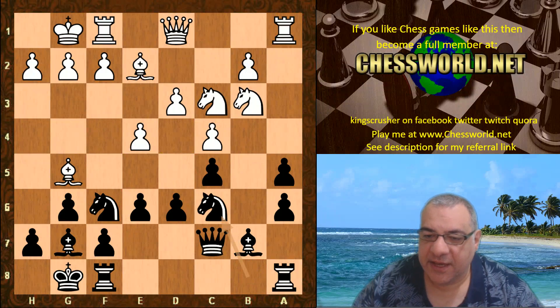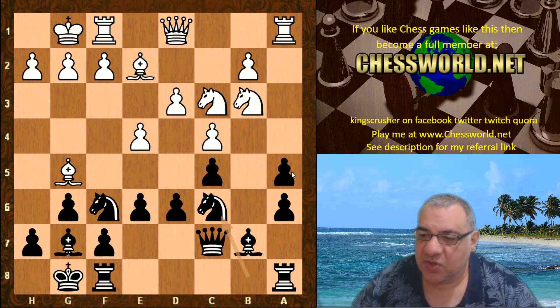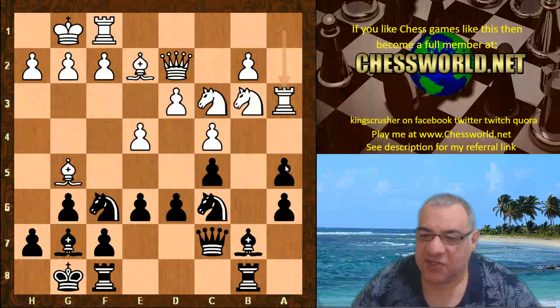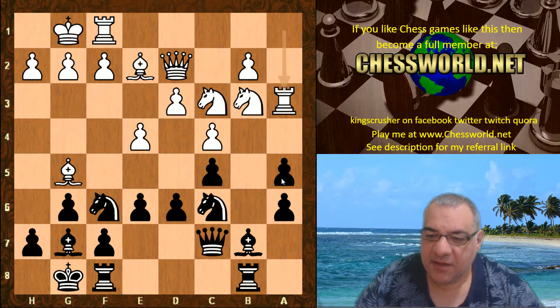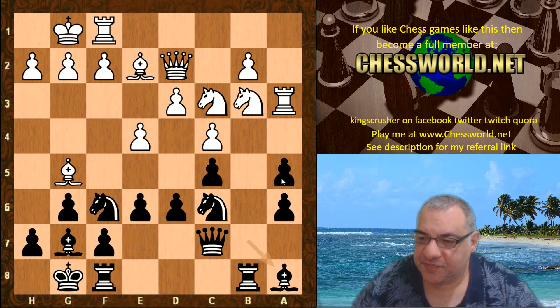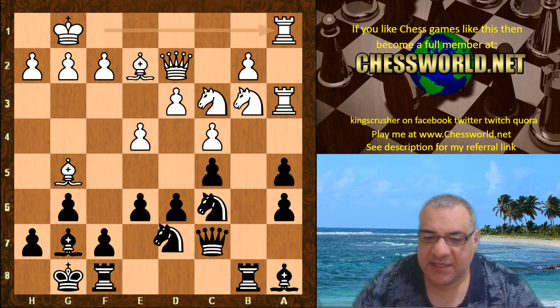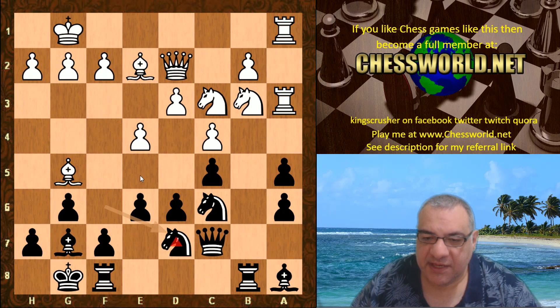Knight b3, Knight c6 — in the short term just protecting this pawn, so white has to expend more effort to try and win back the pawn. Queen d2, Rook a-b8, Rook a3 — quite a lot of resources just to regain that pawn. Bishop a8, Rook f-a1.